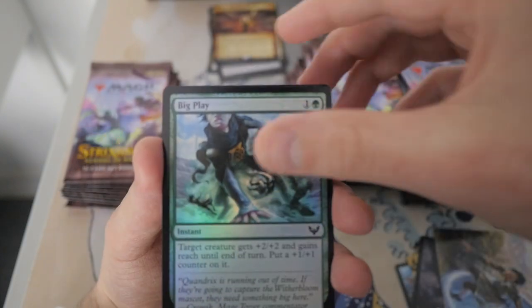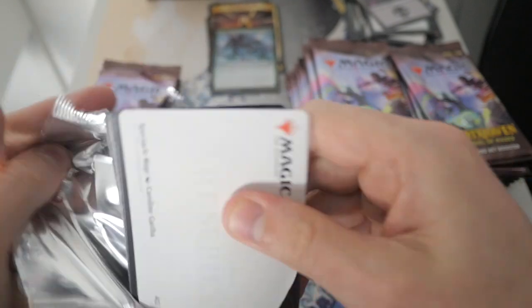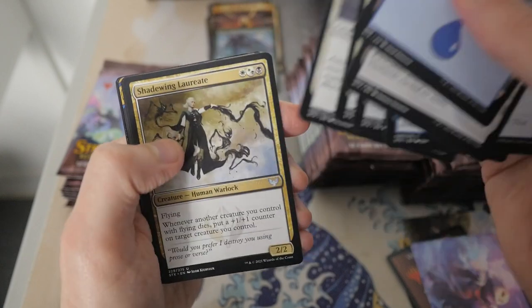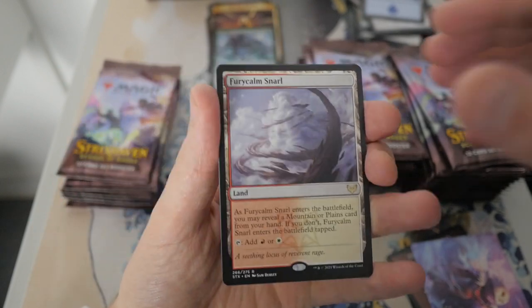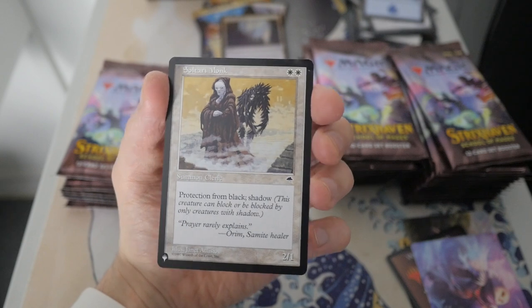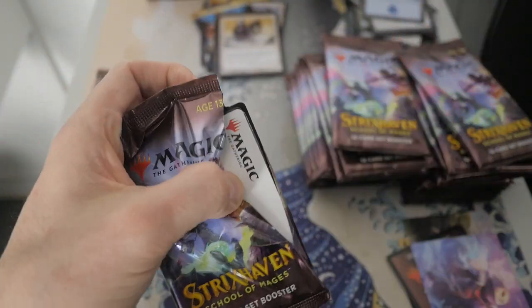We have a Big Play and a Welcome to Magic. Let's get to the next pack. We have a Spectral Mage — let's blast through these commons and uncommons. We have a Fury Calm Snarl — not a bad land to have. And we do have a Memory Lapse, a Rare Mystical Archive card. And we have an Access Tunnel. And ooh — we do have our first list card! It's a reprint from Tempest: Sultry Monk. Not bad — so we finally do have a list card.